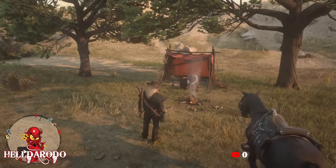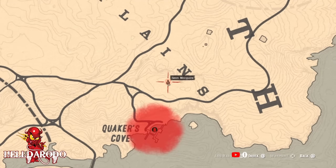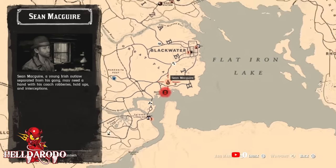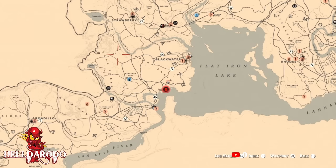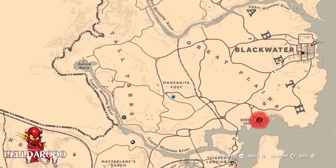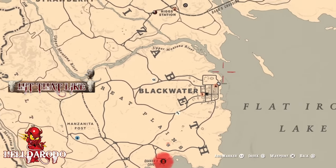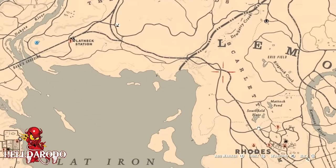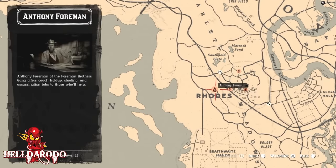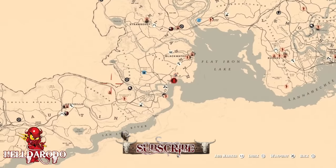Now we're going through this. This is how you get your treasure maps on all platforms. Go to Shane McGuire. Anthony Freeman — or Shane will be down here in Blackwater, but sometimes he'll switch up here to Tall Trees. Shane is probably the best one to get the map. Second one, over here at Anthony Foreman — Freeman, Warren, whatever his name is.